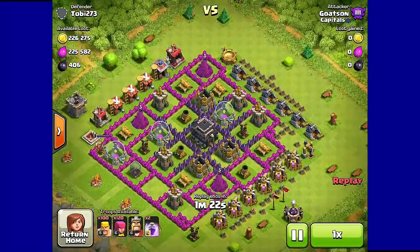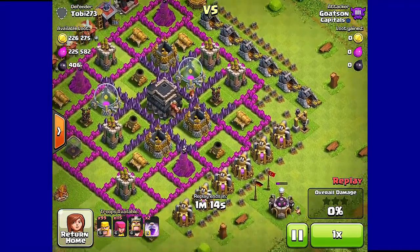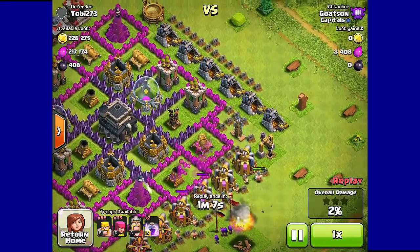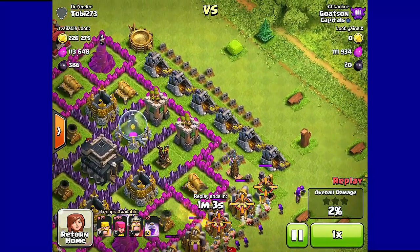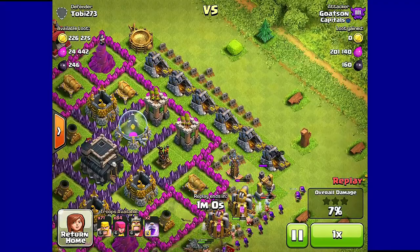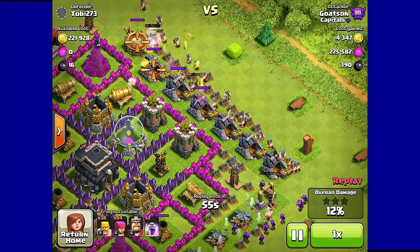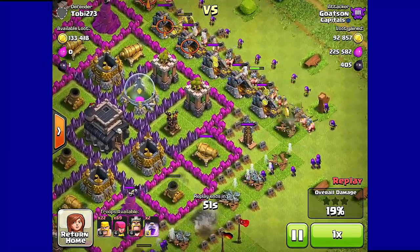We're going to start with this replay here. All I have been doing is just barching bases in Crystal 3. There are tons of bases like this where there's just loot only in the collectors — that is just free for the taking. It takes around 30 seconds. My army trains in like 15 minutes because I have it training while I search. Searches take around 2 or 3 minutes, and a long search is maybe 6 or 7. These bases are very common — I recommend farming here as a Town Hall 9.